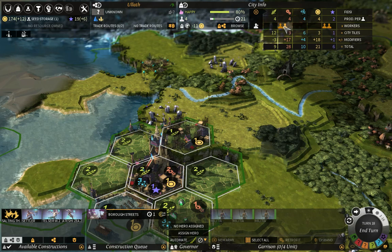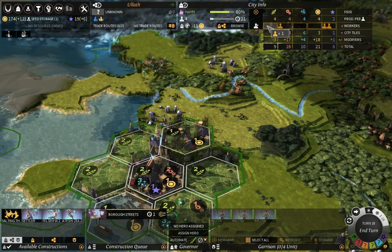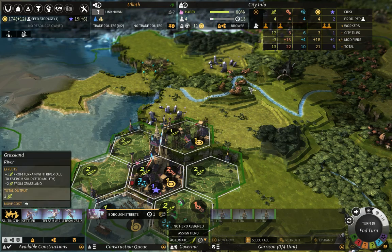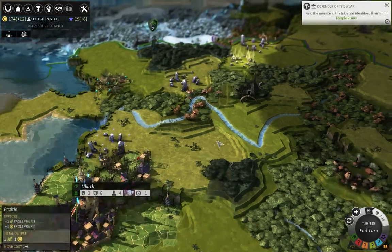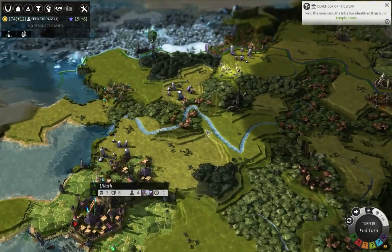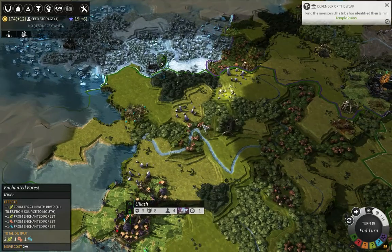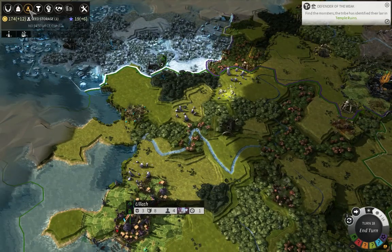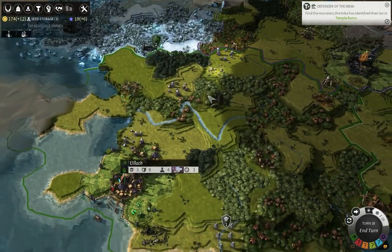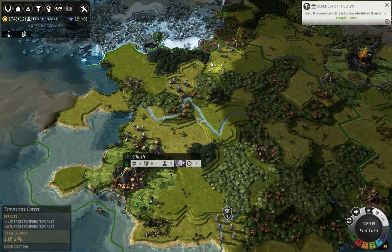As for the rest of my population, I needed one of those guys to work on bar street so I can continue working on those, but for the other guy I'm going to work on food because I also need more population. Seed storage will be done in one ten, very good - I would make good use of it because I certainly need it.